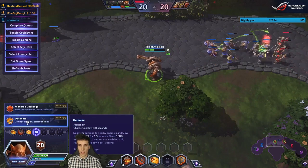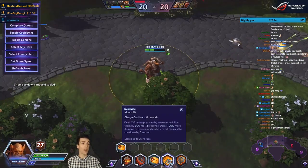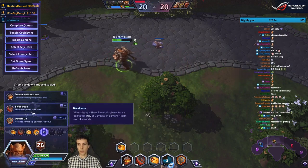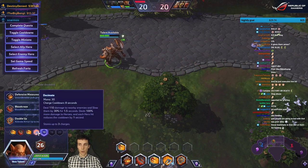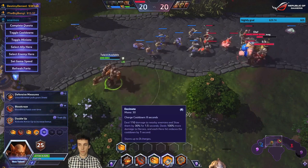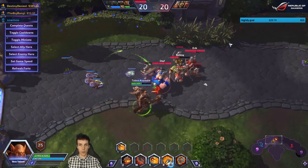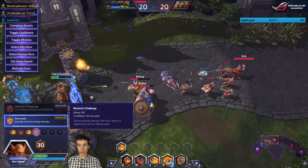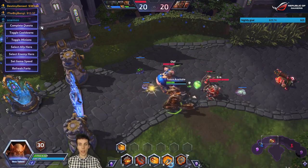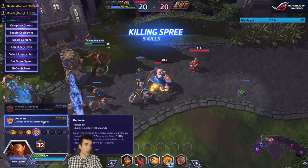The second heroic at level 10 is Decimate — a three-charge heroic on an 8-second cooldown per charge, taking 24 seconds total to fully recharge. It deals 110 damage, doubled to 220 on enemy heroes, and slows them by 30% for 1.5 seconds. It's quite spammable, and hitting enemy heroes provides 1-second CDR applying simultaneously to all three charges.